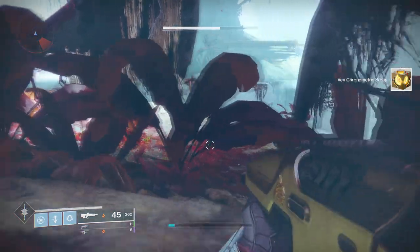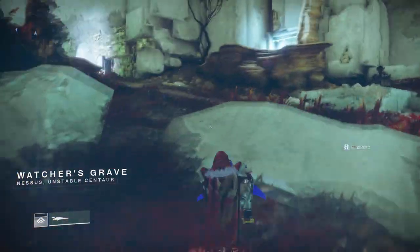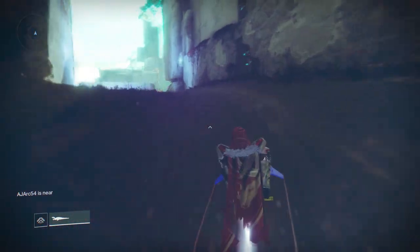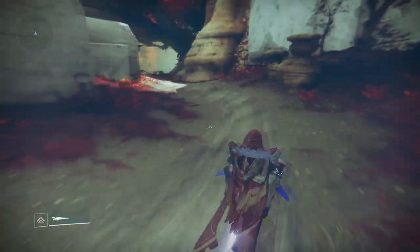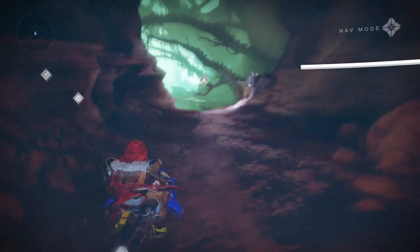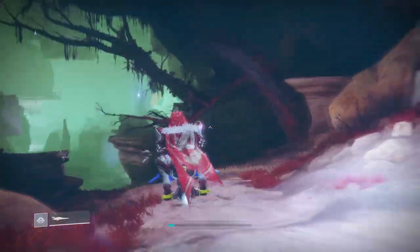The next one is going to be from Watcher's Grave. Turn around and start going up towards the Hallows. Follow my route shown on screen into the Hallows, and you will see the Vex Transformer is in a little compartment. When you enter the Hallows on the right-hand side, you will see a glowing cube. Simply shoot that one, and that will be three out of five.